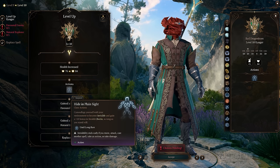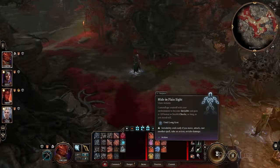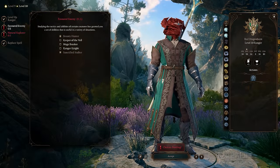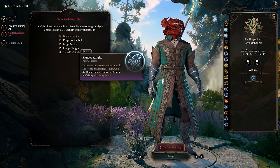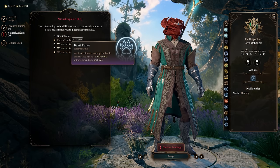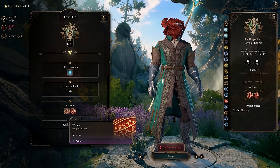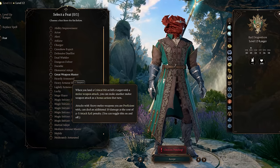At level 9, Rangers gain access to level 3 spells and spell slots — the highest level in BG3 — including Lightning Arrow, which can be devastating when set up properly. At level 10, Rangers gain Hide in Plain Sight, turning invisible with a plus 10 to Stealth checks as long as they don't move or perform any actions. They also choose their final Favorite Enemy and Natural Explorer — consider taking another Damage Resistance. At level 11, Rangers gain their final subclass feature, and at level 12 their final feat.